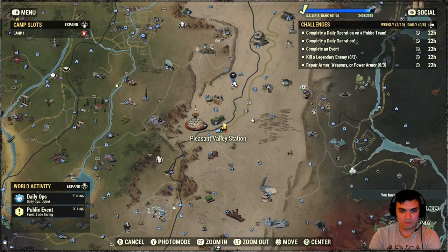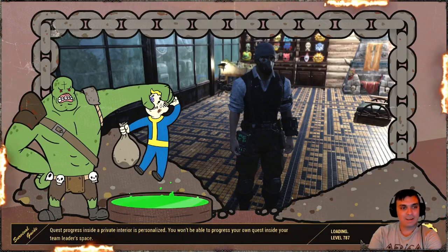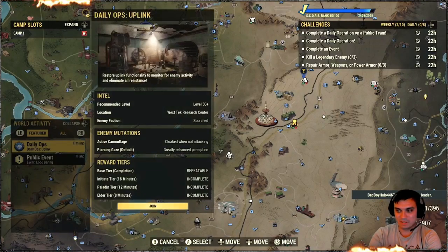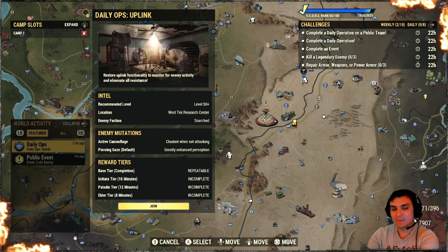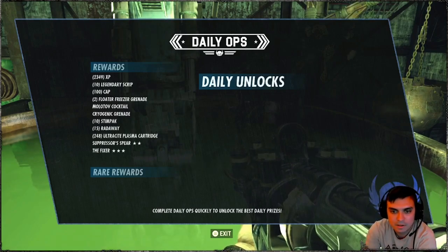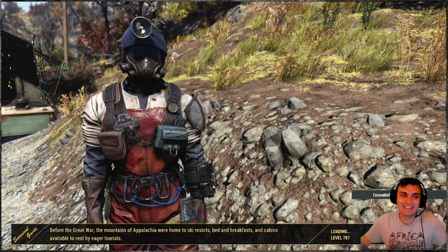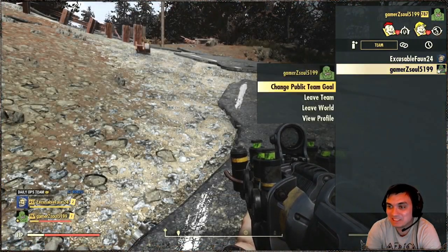Let's go check what we got for daily ops. There we go — I'm gonna join these guys. Daily ops we've got West Tek Research Center, scorched as the enemy, and the mutation is cloaked when not attacking. I still feel a little dizzy from yesterday's food poisoning. Anyway — West Tek, uplink, cloaked — let's kick some booty and get my reward. Let's take a look at the rewards before I get killed. I was soloing this — three star! Fingers crossed for the best.